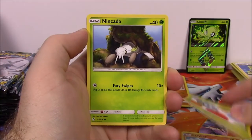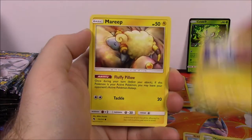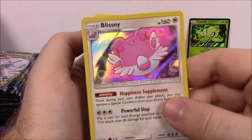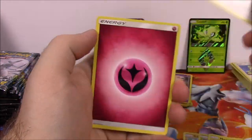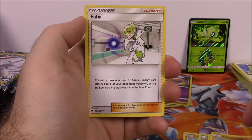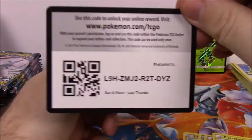Next is Larvitar, Tangela, Nincada, Chinchou, Mareep, Shedinja Reverse Holo, and a Blissey rare - which I think we already got this card from our other packs, but that is really cool. We've got a Holo rare there. Then we've got a Fairy Energy, Hitmontop, Faba Trainer, Electabuzz, and the code.